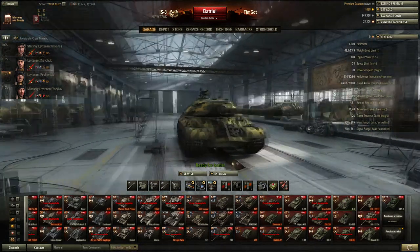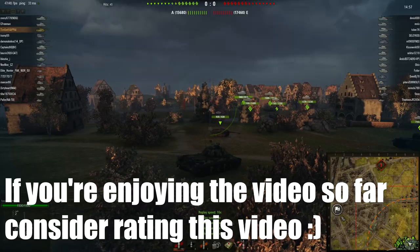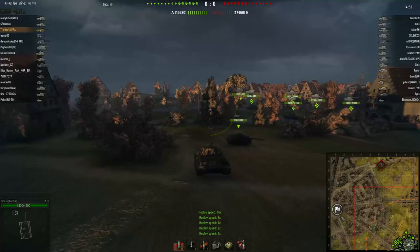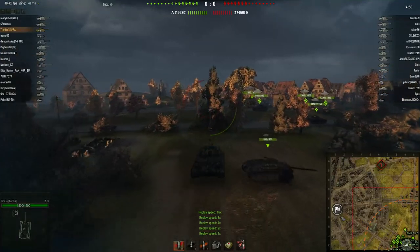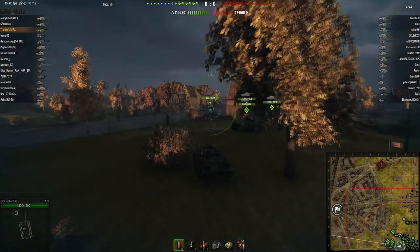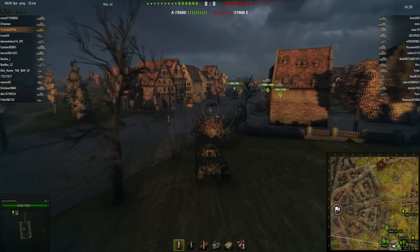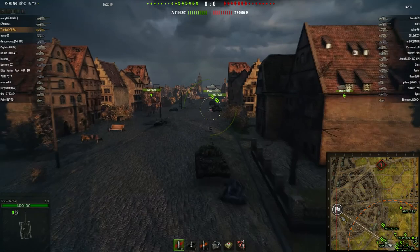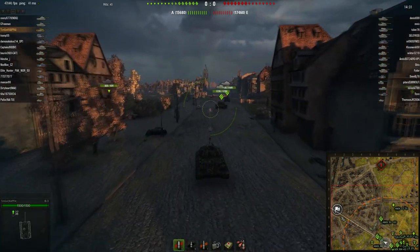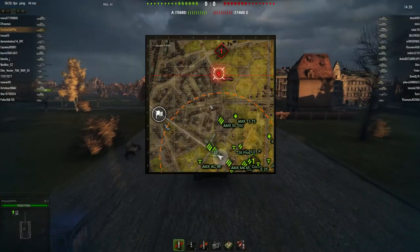That's pretty much the tank stats. I have three games ready, so let's jump to the first one. Here is the first game — I'm playing on Ruinberg on Fire, a standard battle. Pretty good matchup. I really enjoy playing this tank in tier 8 matchups. Against tier 10s I really do not like this tank. Against tier 9s it still works, but against tier 10s it feels like playing an SP in a tier 10 matchup.